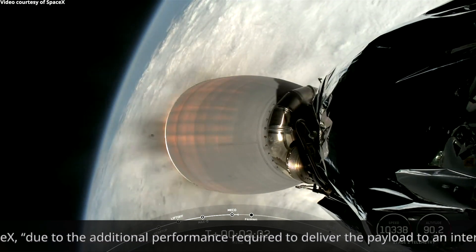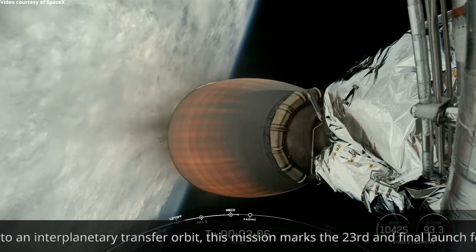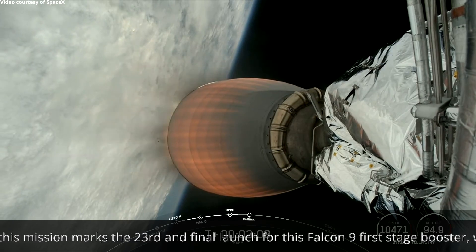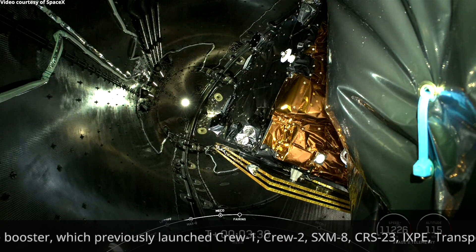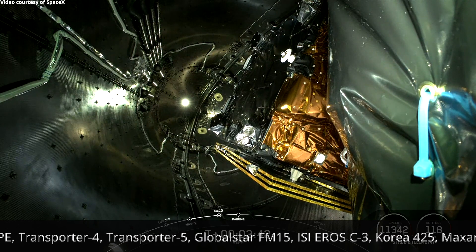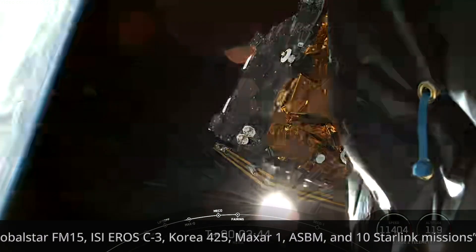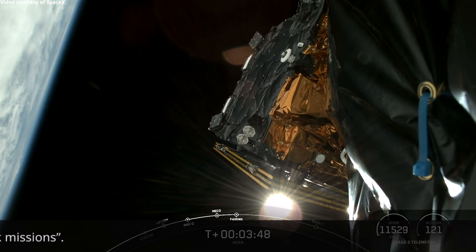Coming up will be fairing deployment. And for the first stage, as we saw it in the background, farewell 1061, and we thank you. There's a camera view as we switch. You can see Hera inside the two halves of the fairing. Fairing separation. And successful payload fairing separation.